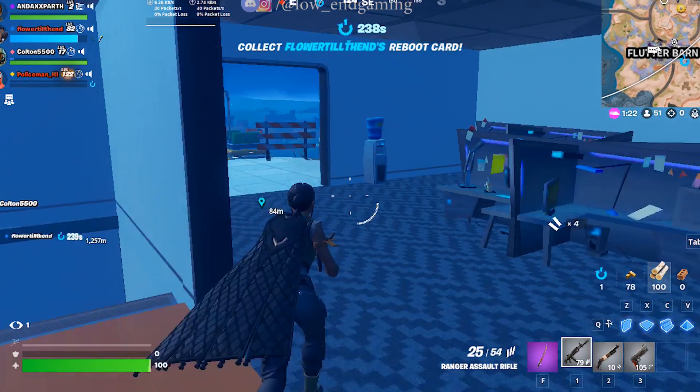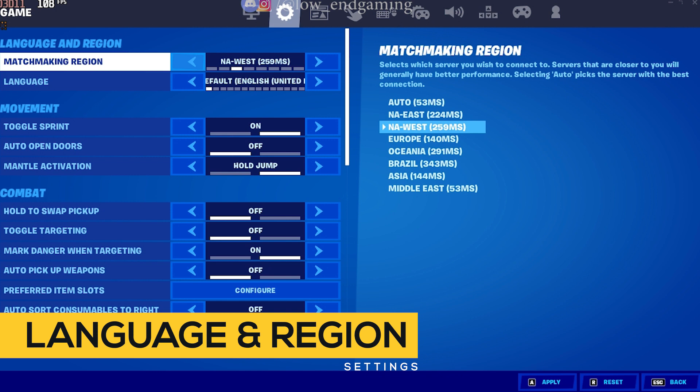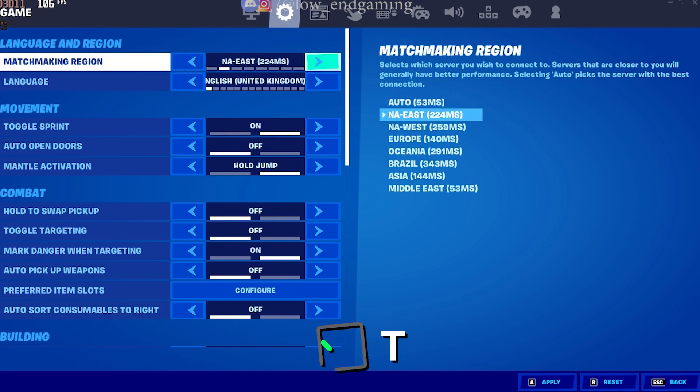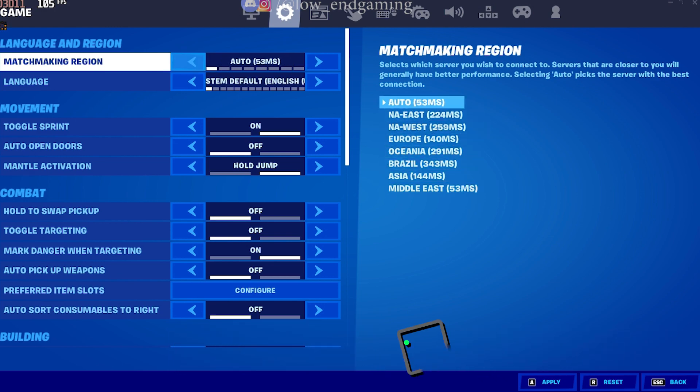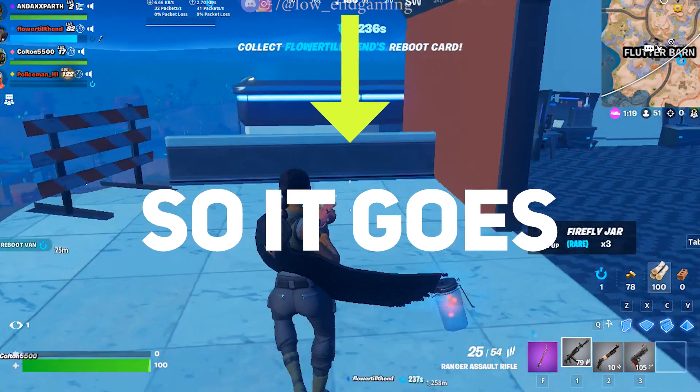First, we will fix high ping issues. Go to your game and open settings. Then go to matchmaking region and change it to the lowest available ping location, or just set it to auto, which will automatically choose the best server for your region. Now close your game and follow me.